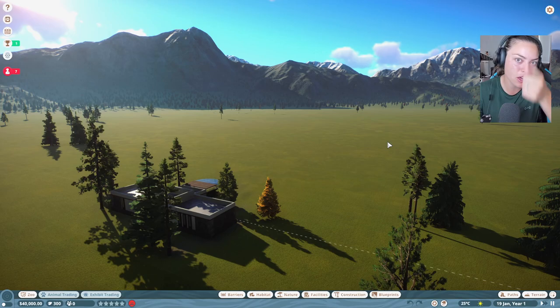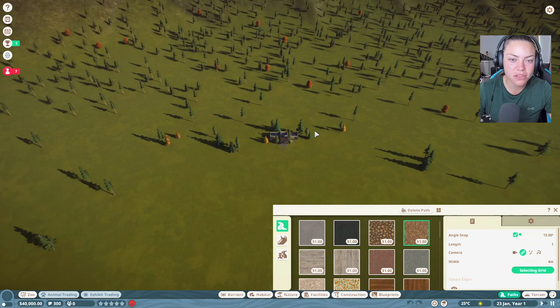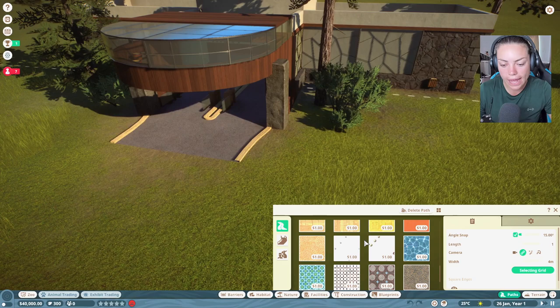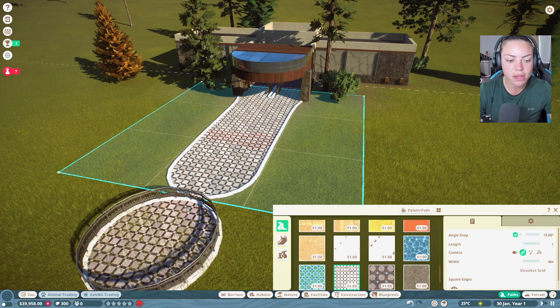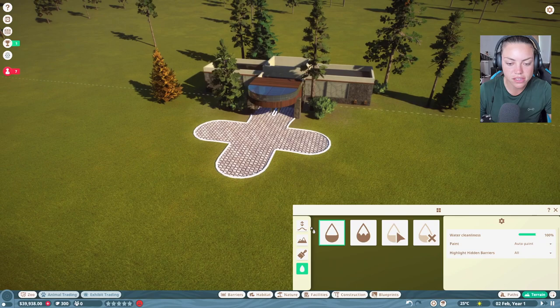Hello wild people, we're back with Planet Zoo and today we're going to go over how you can make money fast. I'm using this beautiful map — it's the Tiago map, I think. We need to make lots and lots of money. There's a nice path but something's going on with the ground, it doesn't like it.